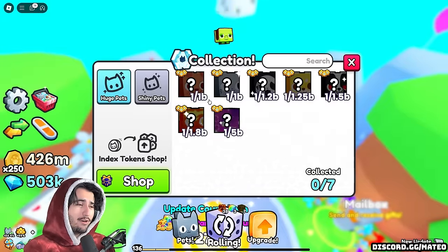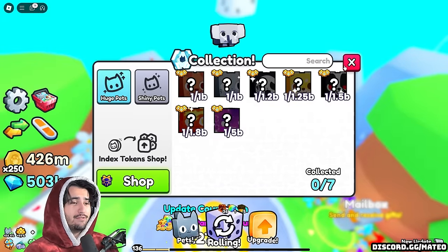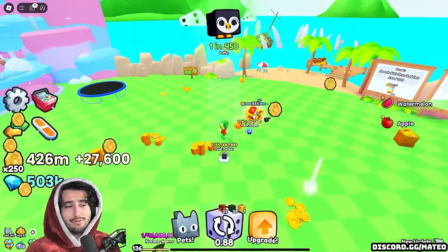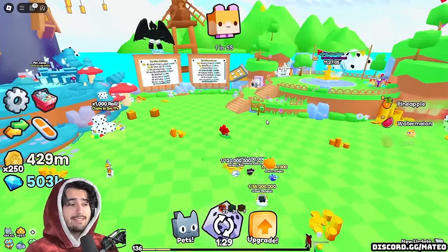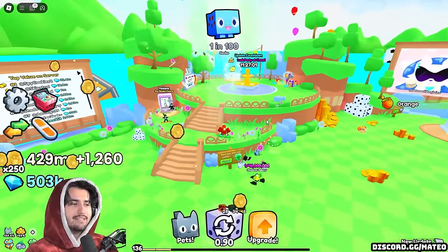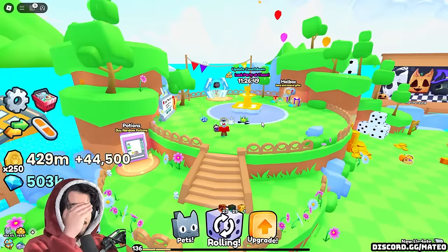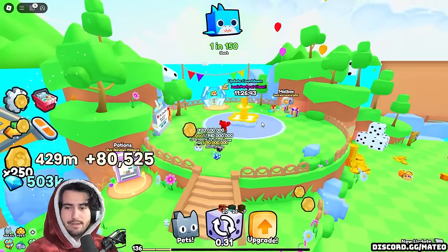Just because of how pay-to-win this game is, I don't think it really matters for most players — the only people getting these huges are the pay-to-win players anyway. But for economy purposes, I do agree that they should just start sunsetting huges. Honestly, they should be doing that in Pet Simulator 99 as well. There are just so many huges in existence in that game that the significance of owning a huge really isn't a big deal over there anymore. I just wanted to throw my two cents in.